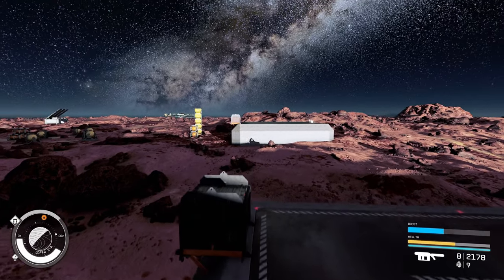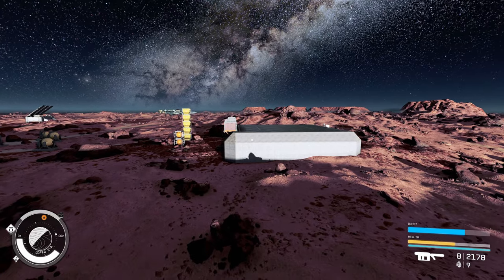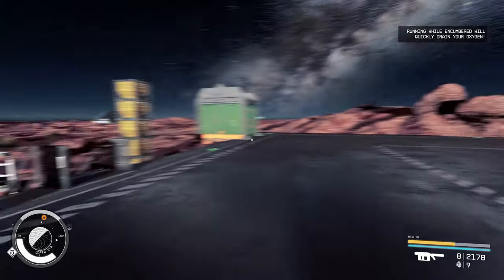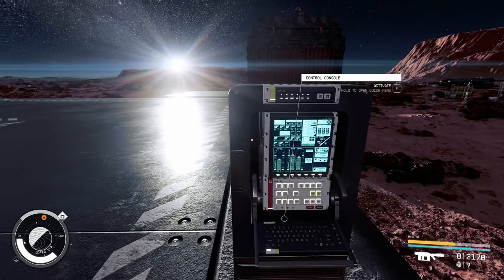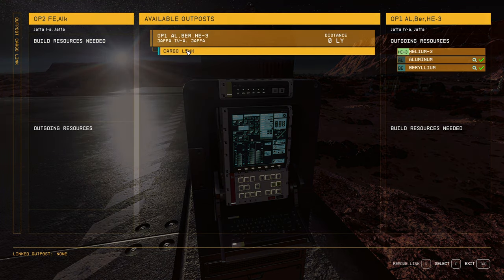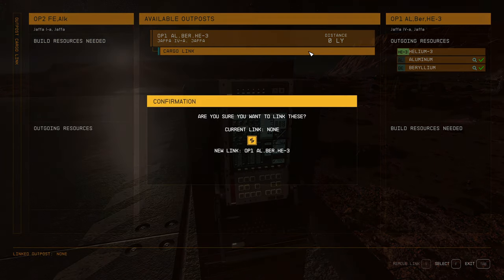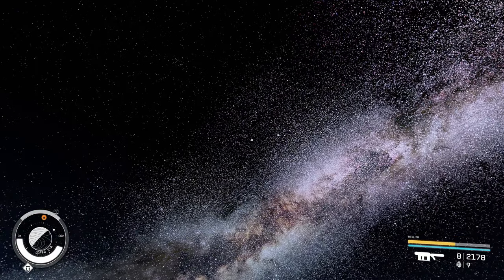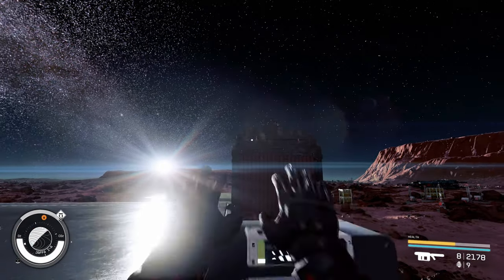We didn't turn this interlink on yet, so let's go do that. My very first interlink! Control panels on that side and this side. We should just see our other outpost — helium, aluminum, beryllium — yeah there it is. Are you sure you want to link these? Yes. It only holds 300 mass, that kind of sucks. Outgoing Jaffa 4 to Jaffa — okay cool. Why are these checkmarked but not aluminum?